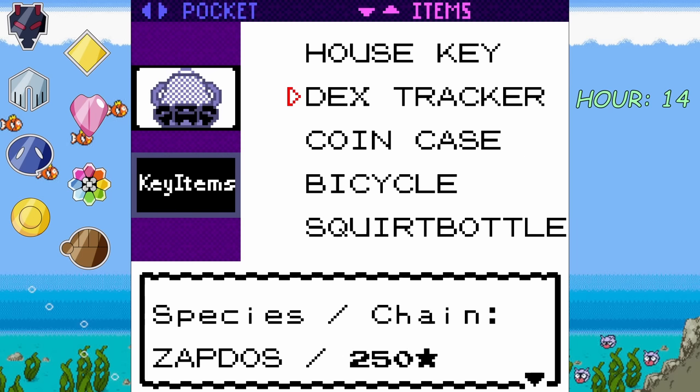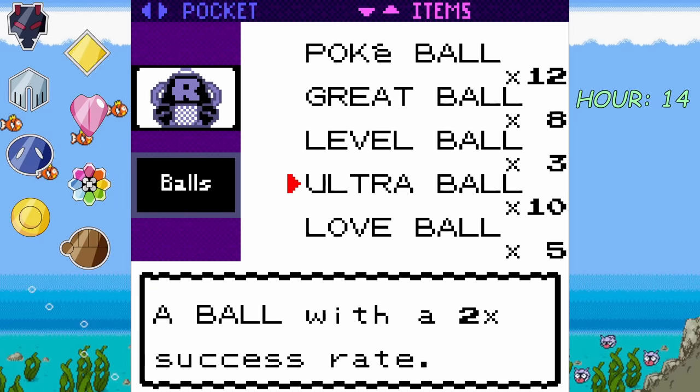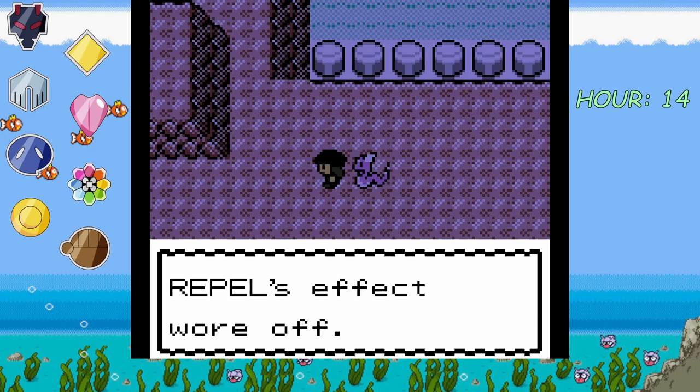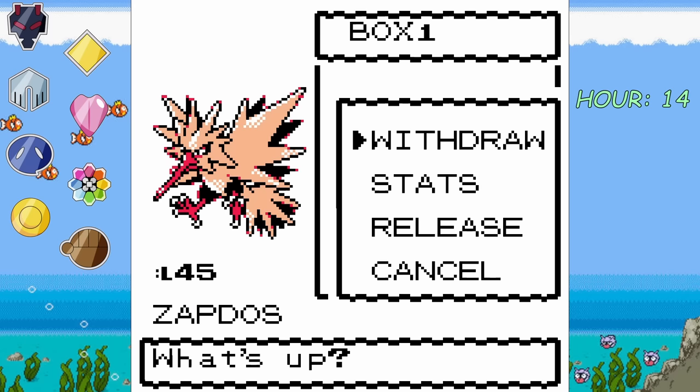After I got my chain of Zapdos up to 250, it was just a matter of time. After a grand total of 50 minutes, we find our shiny legendary Pokémon — and we caught it in our first ball too. This did take 50 minutes, so I left my game open for 50 minutes, allowing the in-game timer to catch up. I head to our nearest Pokémon Center, box Flaaffy, and add Zapdos to our team.